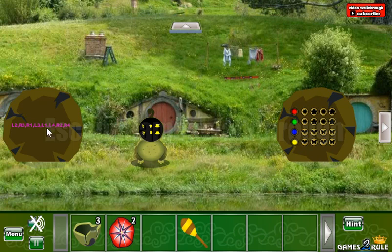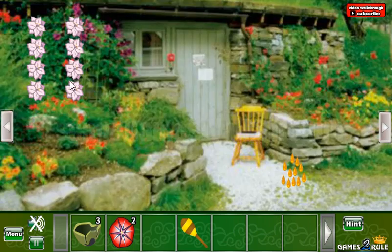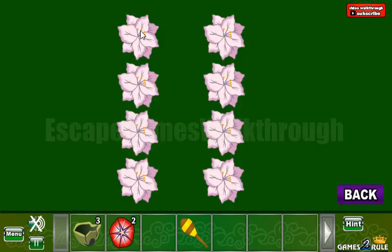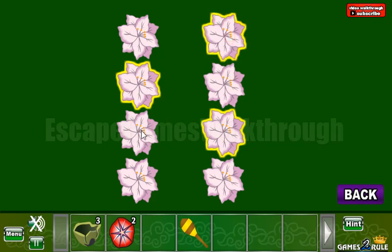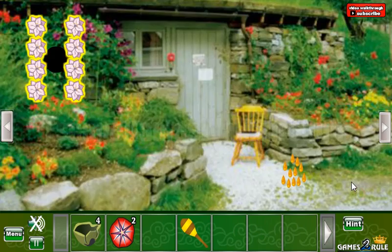Going backward. Let's look here at this long line. So we have L for left two, R for right one, left three, and so on. This is the order we need to push this flower. So we have left two, right three, right one, left three, left one, left four, right two, and right four. We've got another shell.